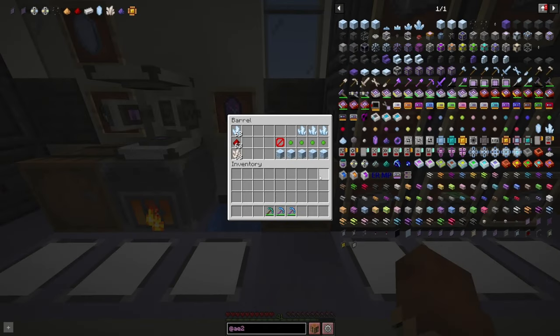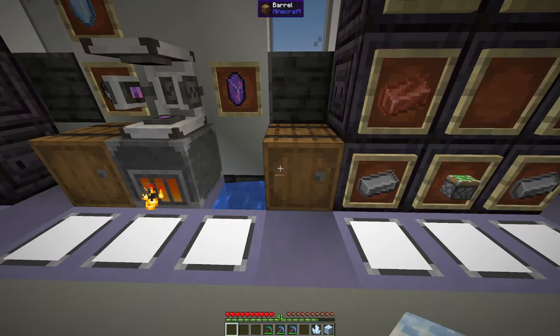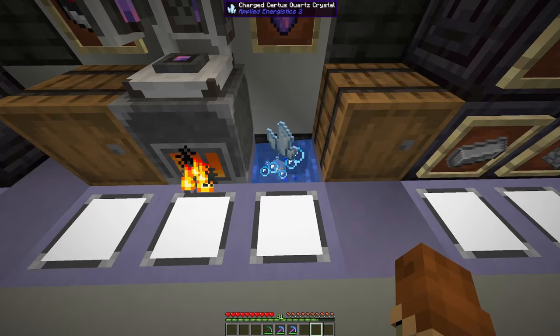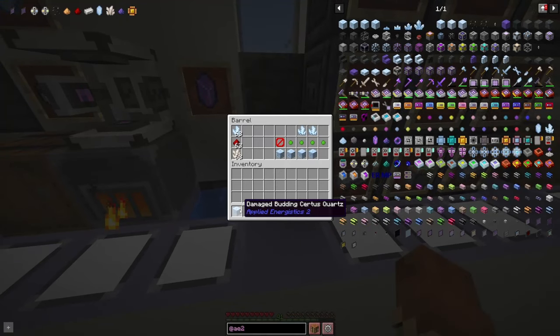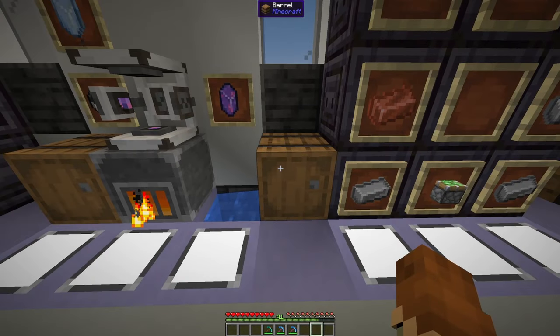There's another recipe that uses a pool of water too. You can upgrade your Certus Quartz block into a damaged Budding Certus, your damaged Budding into Chipped, and your Chipped into Flawed. This is done by taking the block and some Certus Quartz crystal and tossing them into a pool of water, and that will upgrade it to the next tier. You can go all the way up to Flawed Budding — you cannot upgrade to Flawless, as those are purely reserved for meteorites.